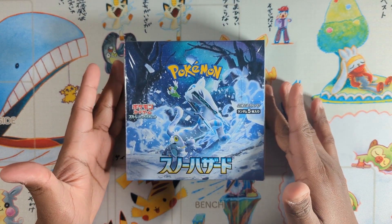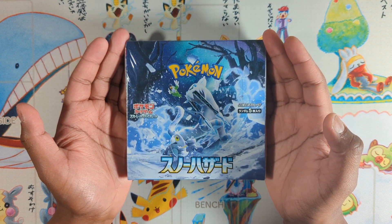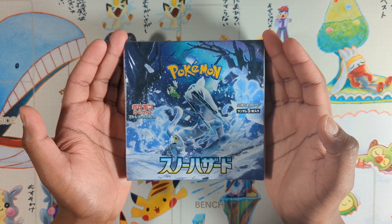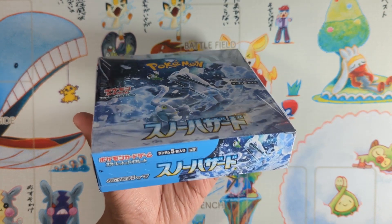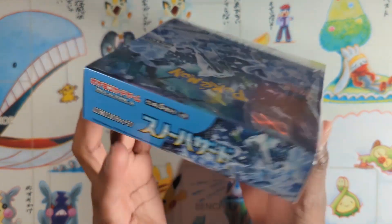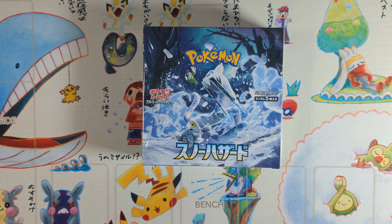Snow Hazard today, following up from my insane Clay Burst booster box yesterday, which I absolutely recommend watching if you haven't already. Snow Hazard is the cheaper of the two sets - some may say the lesser, but I disagree. There's amazing artwork: Grusha special art rare, Giacomo special art rare, and the Tomokazu Kumiya art rare line for the Arctibax line, which are in my opinion very cool.